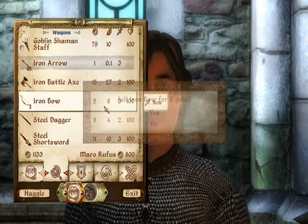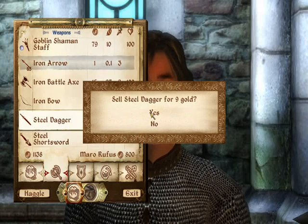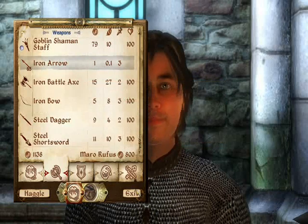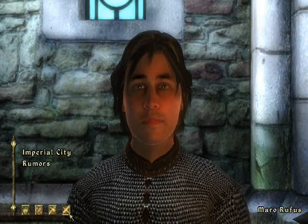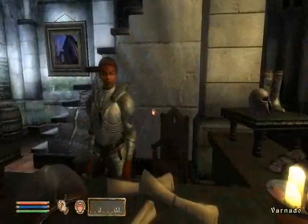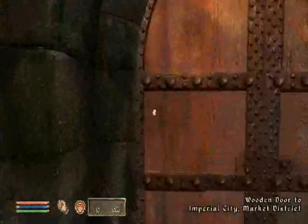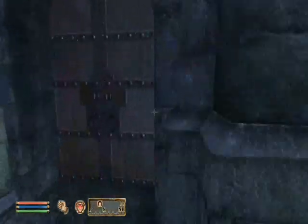We're going to sell our bow and one of these — we don't need a dagger. We'll sell our weapons somewhere else. This guy sells heavy armor but we are not into that, so carry on to the Slash and Smash.